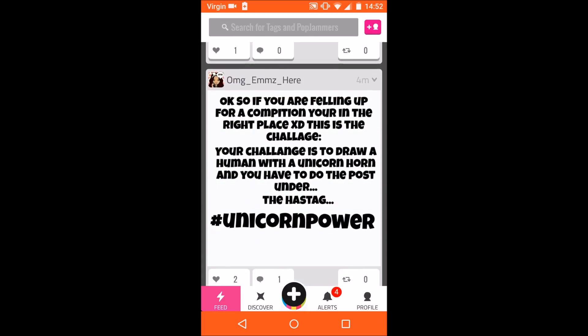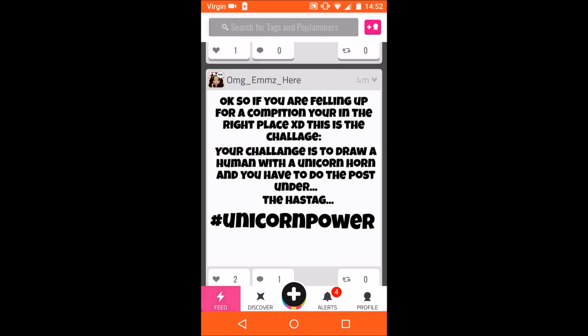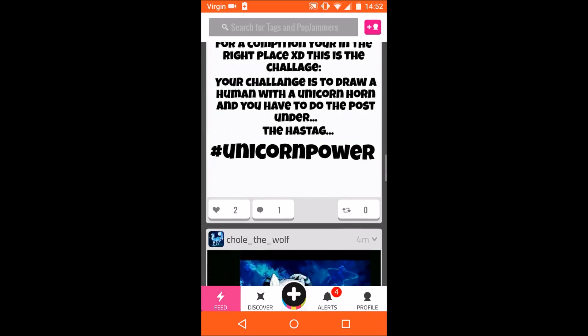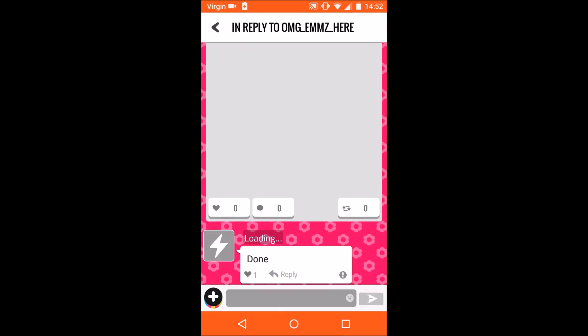What you can do on a post is see when it was posted at the top right corner. If you press that, you can report the post if it's inappropriate and doesn't follow the rules. If you click more, you can save it to your role, set it as a profile image, set it as your cover image, or copy to clipboard. You can also heart a post and comment on it.